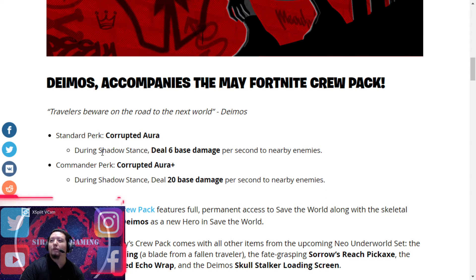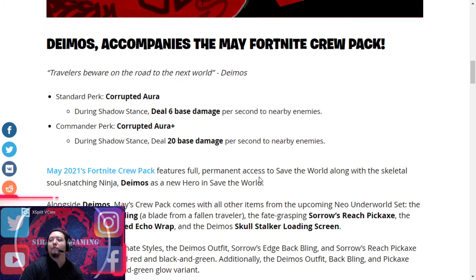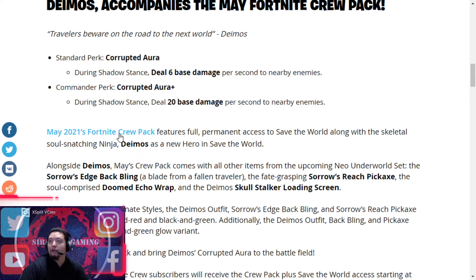The hero Deimos has Corrupted Aura as the standard perk — 6 base damage per second to nearby enemies, which remains 20 base. He's only available in the May 2021 Fortnite Crew package, which will include permanent access to Save the World, and he'll be a hero too.